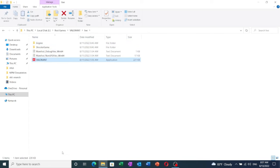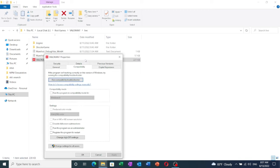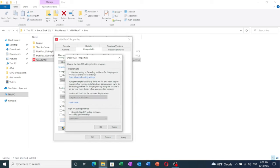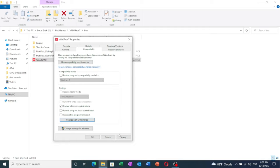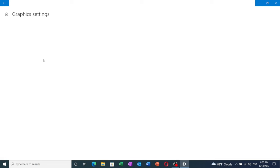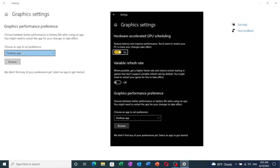Next, open your Valorant installation folder, find the Valorant EXE file, right-click and go to Properties, then the Compatibility tab. Enable the 'Disable full-screen optimizations' option. At the bottom, find 'Change high DPI settings,' open it, and enable the high DPI settings override set to Application. Then search 'graphics settings' in the Windows search bar and open it. Depending on your system, you may find an option called 'Hardware Accelerated GPU Scheduling' — if you have it, make sure to enable it.